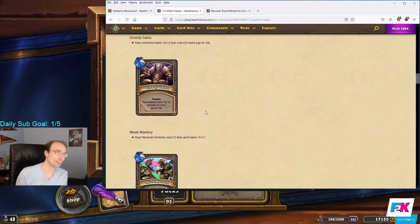Greedy Gains — this one is stupid. Your minions have plus two, plus two, but cost two more, up to ten. So this is like Captured Flag in that it's an aura effect. If you're playing token demon hunter, your hero power is now summon two 3/3s with rush that target an enemy minion. Any cards that summon 1/1 tokens with rush in token demon hunter are all 3/3s now. Same with token druid — you have a bunch of 4/4 treants instead of 2/2s. I think it's actually busted in those decks. It might have to get removed because of token demon hunter, or maybe they'll just make it so you can't get it in token demon hunter — because that's just a free 12 wins right there.